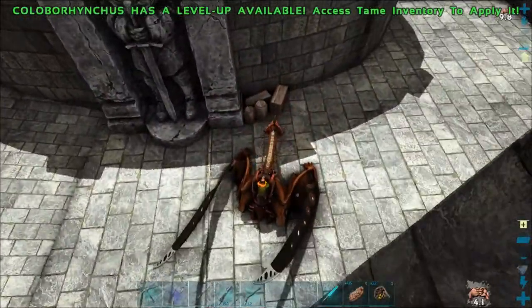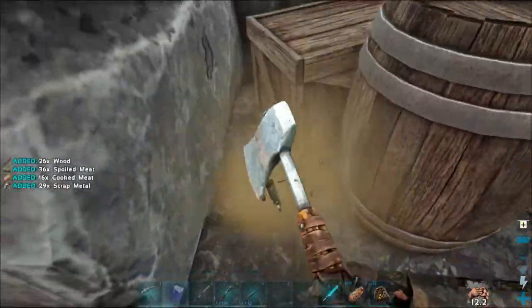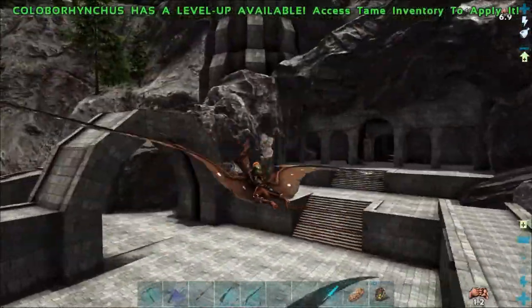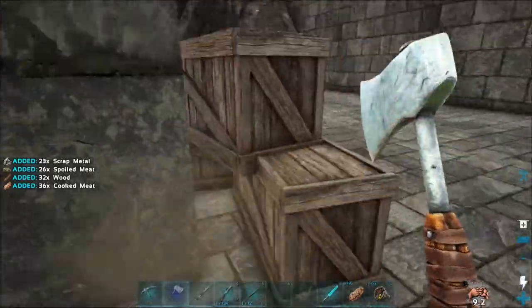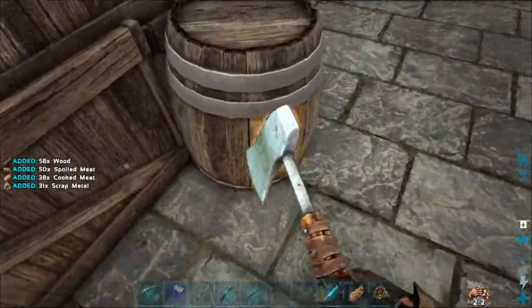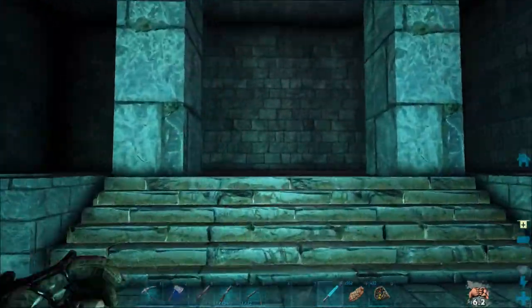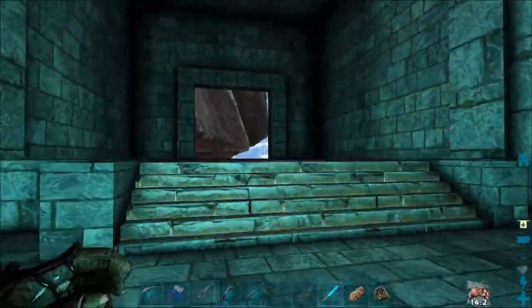And more loot boxes here. Yeah, look at that. That's not a bad haul — 50 scrap metal and food. There's more loot up here anyway. I'll do the barrels — I get food and scrap metal out of them. But the crates, on the other hand, that's a whole other story. There's no animals in here — just checking to make sure there's not a Truodon or something hiding up back there. Cave entrance — it had to load in for a second.